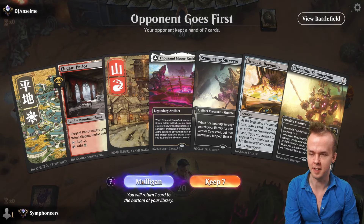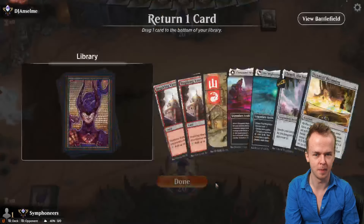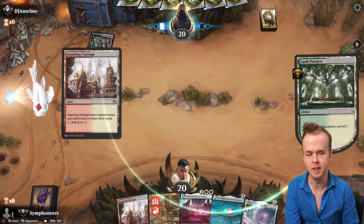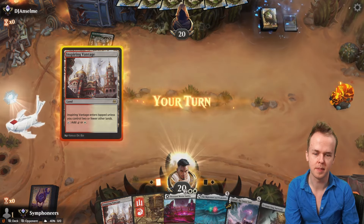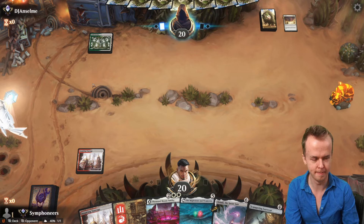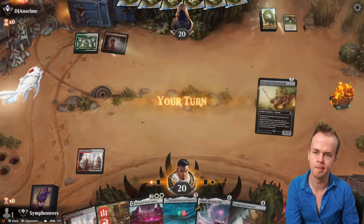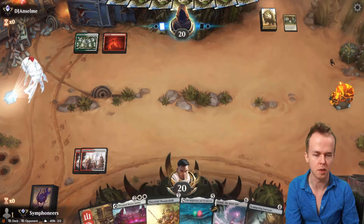Going to mulligan because no play until four. Okay, we're here now. Inspiring Vantage. Sunfall — a real fun enjoyer across the table. So we're versus Domain. Threefold Thunder Hulk!